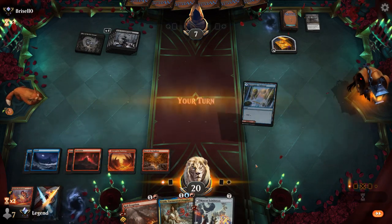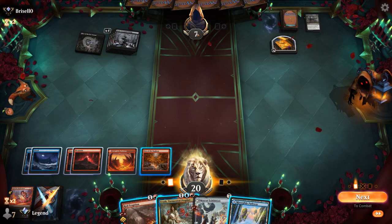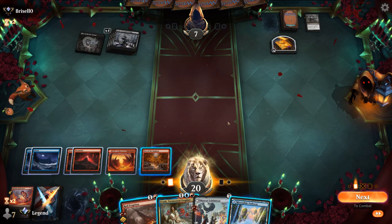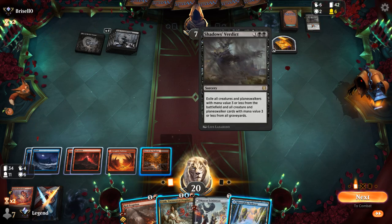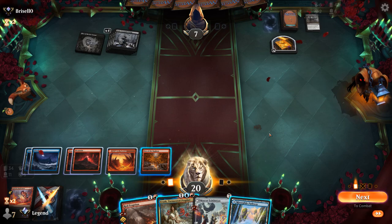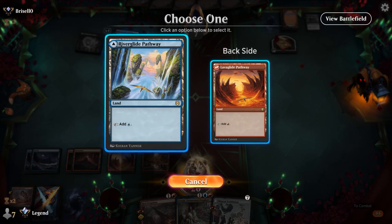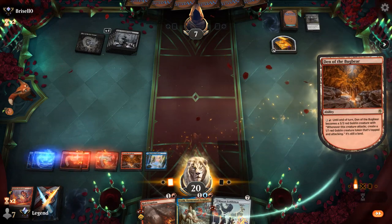Opponent has a Shadow's Verdict. Now I can activate Den of the Bugbear, which would hit them for four down to three. An unkicked Royal Eruption is enough to close out the game. Even if our opponent had one more life point, I still prefer attacking with Den of the Bugbear rather than casting Mascot Exhibition, as that way a kicked Royal Eruption next turn could close out the game as opposed to risking another sweeper from the opponent.